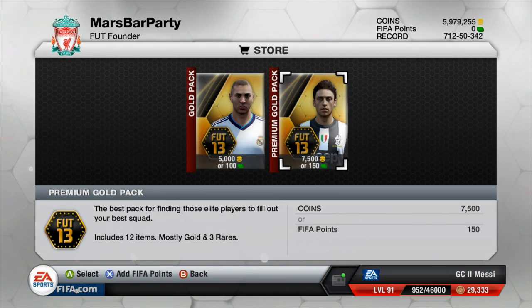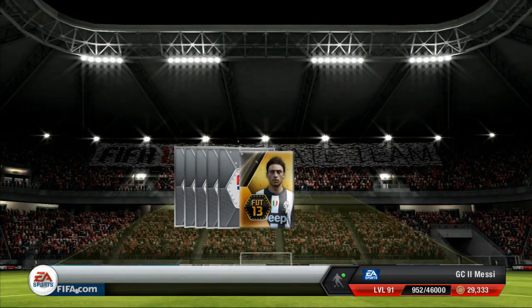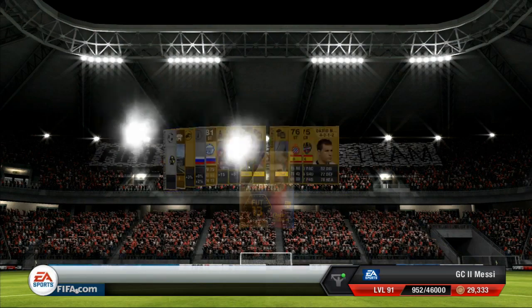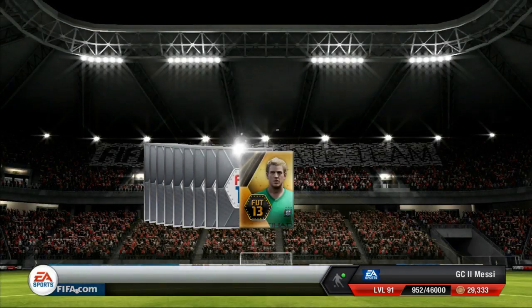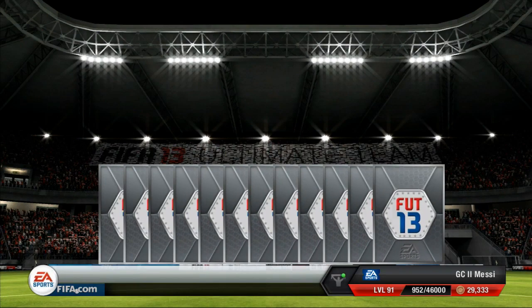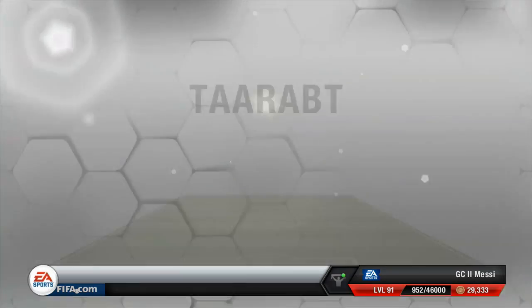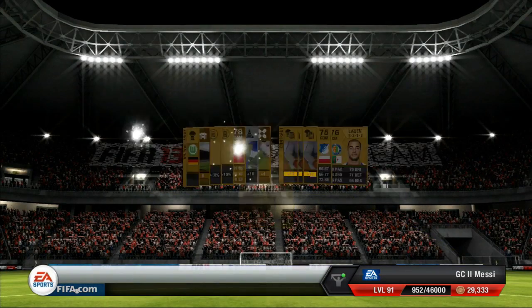Jack Wilshere - another Arsenal player, or English player sorry. Just past the halfway mark then for these packs. Marquezio - last time we got a decent player out of him, so give him a bit of a try. Bentner. Messi. Keziko. Danny Welbeck.